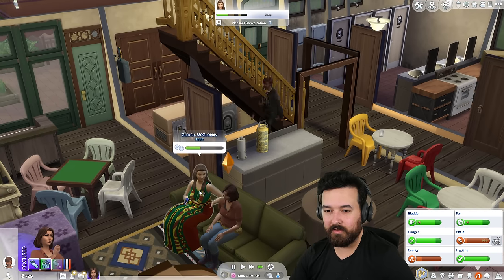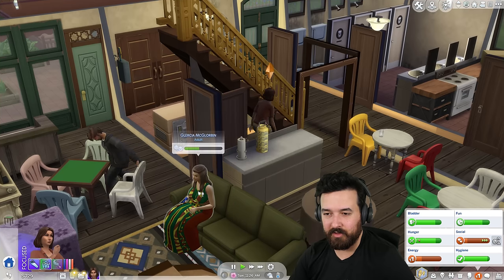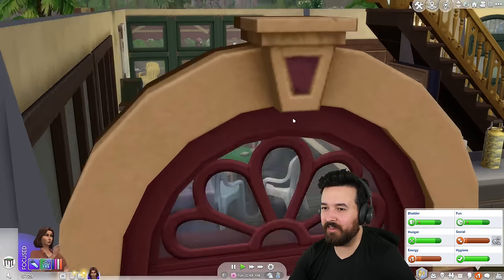Hang on, Glacier - hold up. Let's play cards with everyone. I wanted to play with Glacier too. Logic skill. How much is the fabricator? $1,800 - okay that's expensive.